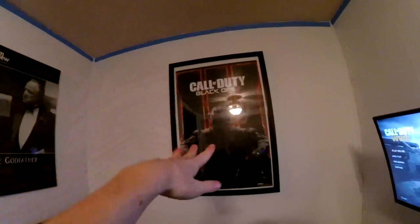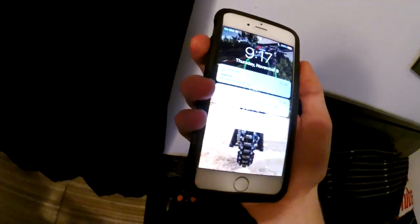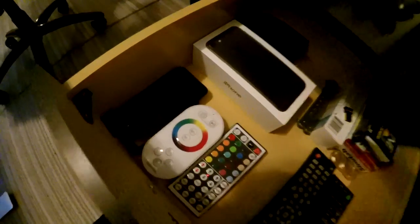I got my Call of Duty poster and the Godfather poster, which is really dope. Over here we got an iPhone 6 — that's why I have so many phones. There's also a Bluetooth speaker, PS Vita, my controller, and in here we got my LED controls remote, my box, and my wallet over there.